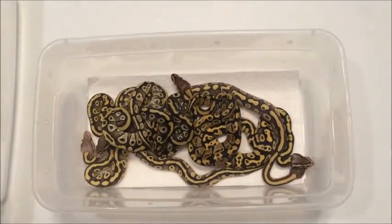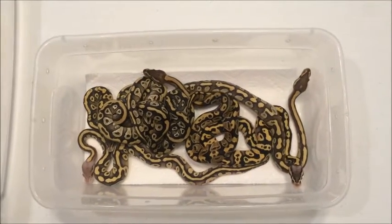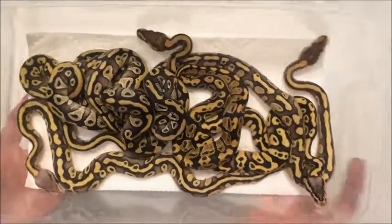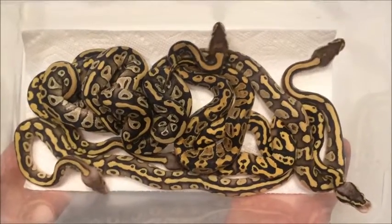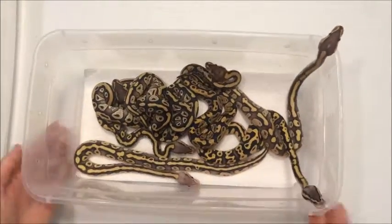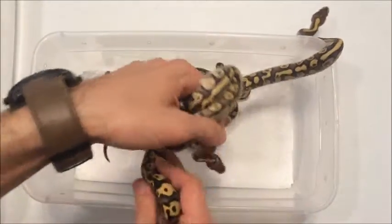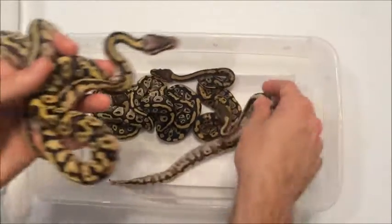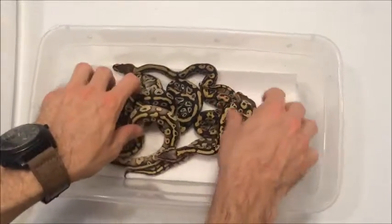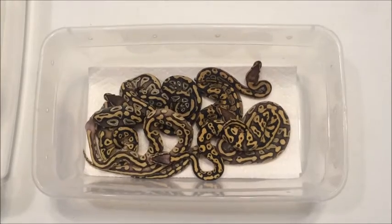To recap: 1.1 Mojave, Female Fire, Female Fire Mojave, Male Pastel Yellowbelly, Male Firefly Yellowbelly, and Female Firefly Mojave. Nice bunch of goodies for clutch number two. Clutch number three should be shedding out any time now, so I'll update you guys. For right now I'm holding back the Firefly Mojave female, and maybe the Firefly Yellowbelly male — we will see. Thanks for watching guys, I've really enjoyed this clutch. If you're interested in anything, just let me know. Thanks again for following and we'll get you in the next video.